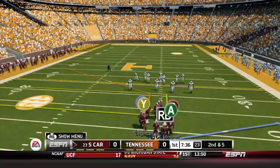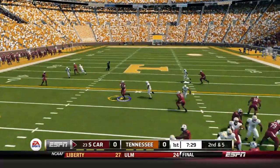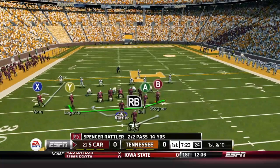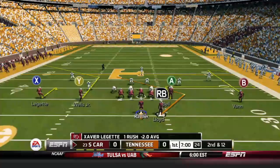Unfortunately for the Volunteers, Hendon Hooker is out for basically the season, so they have had to run with Joe Milton all year. He's not terrible but he's not Hendon Hooker, so they've been struggling and as you can tell they're down to two-and-three. On first and ten, we will try it with Leggett — those jet sweeps sometimes get open, but unfortunately that time loses two on the ground.